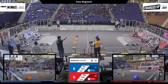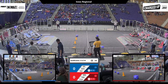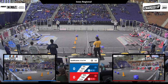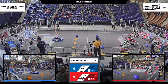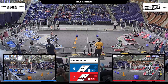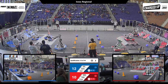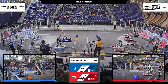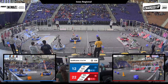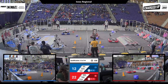Drivers behind the line in 3, 2, 1, go! One cube and a second cube just off the mark for the Blue Alliance. That pops off the grid. One cube went up for Red Alliance. 982 secure on the charging station. Not quite enough time to spring down the Blue charging station. So Red has the early 10-point lead.